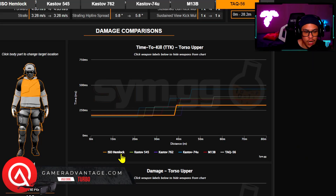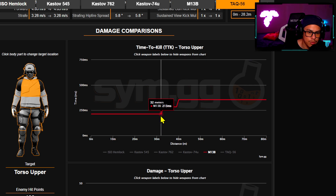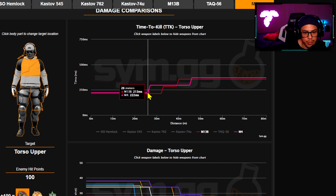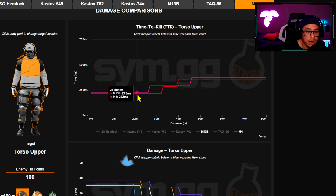Let's do a quick overview of the assault rifles I just recommended and why they are the fastest killing guns in the game right now for Season 2 Reloaded. The M13B has a TTK of 213 milliseconds up to 32 meters. Adding in the M4 for comparison — the M4 is at 222 milliseconds up to 26 meters, then as we get farther the TTK becomes slower for the M4 at 296 versus the M13 at 213. So there's a pretty huge difference. On paper, 213 versus 222 is competitive, but nonetheless this is a huge buff to the M13.